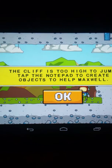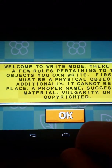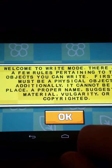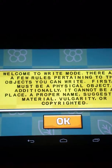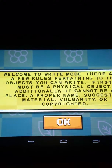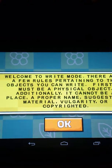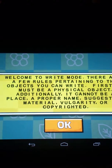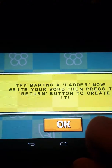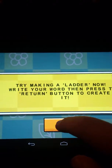The cliff is too high to jump. Tap the notepad to create objects that will help Maxwell. Welcome to write mode. There are a few restrictions on the objects you can write: it must be a physical object, and additionally it cannot be a place or property named Suggestive, Material, Vultury, or Copyrighted. Try making a ladder now.